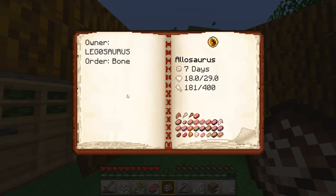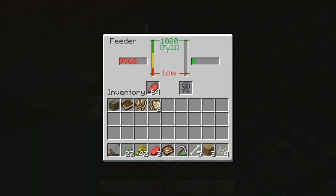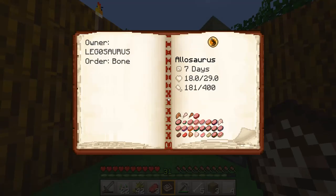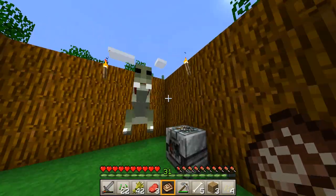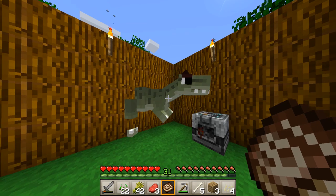So do I just go like this? Oh, this is cool! Order bone — I don't know what that means. Allosaurus. Age: seven days. Health: 18 out of 29 — why is it not full health? Food: 181 out of 400, so it should eat. But there is a feeder here that it can eat from, so I guess it should eat from this. And it eats all of these things, and this is raw beef right here which I put in here. So it should eat from this feeder — I really hope that works. Stop going into the wall. It's really creepy because I'm afraid you will escape, Mr. Dinosaur.